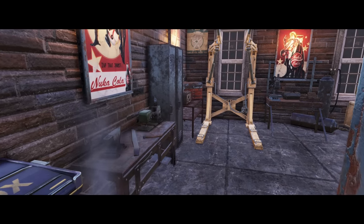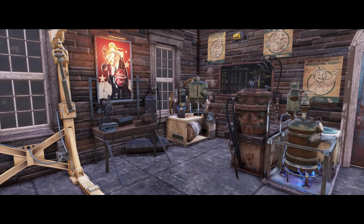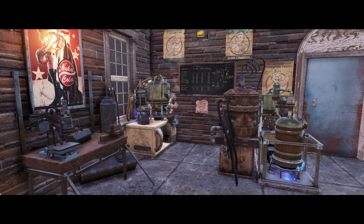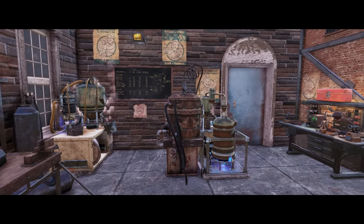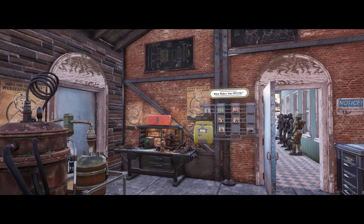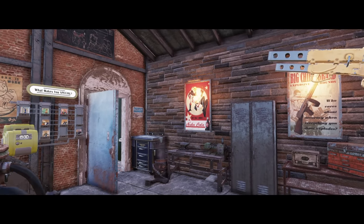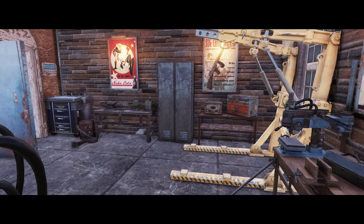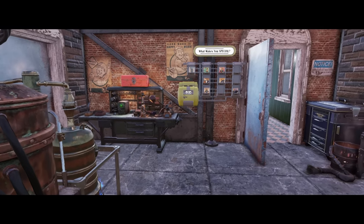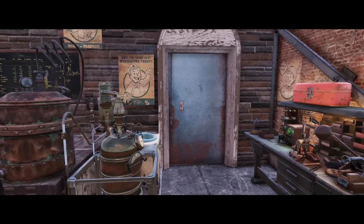Heading through into the crafting room — somewhere to maintain guns, produce new ones, and makes it more functional as a camp. Managed to squeeze everything in here bar the cooking station, which is upstairs. Not a lot of room to run around but you don't really need it — all the benches have enough space to operate them. The accent wall has come out quite nicely, a bold contrast. Got the punch card machine behind the door so the staff can clock in and out, and I can change my loadout.